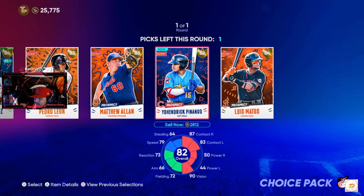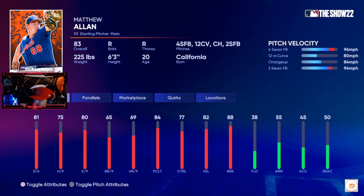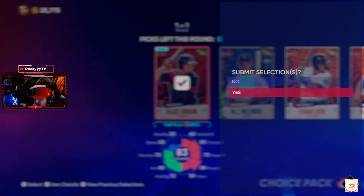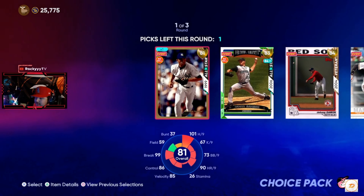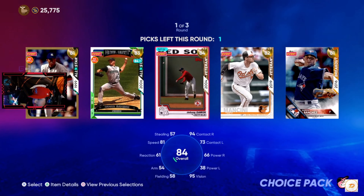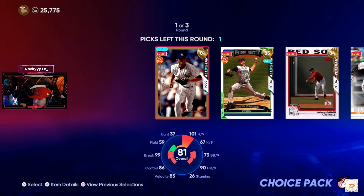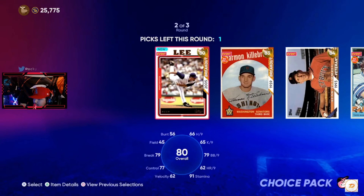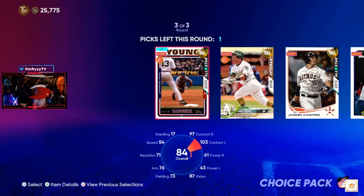Luis Matos — not bad. Iron pitcher — he's not bad either. Let's go with Blaze Jordan, hell yeah! I got this from the program so let me open it right now. Got these two ready. Let's check Mancini.